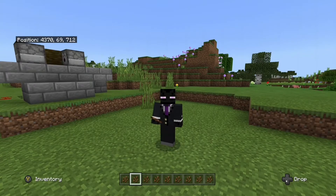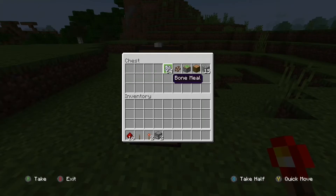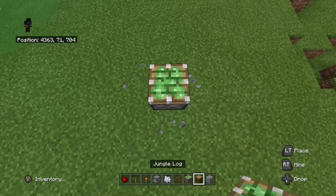For this farm you're going to need 16 redstone dust, one lever, two redstone torches, two dispensers, a lot of bone meal, some cocoa beans, a sticky piston, a jungle log — it has to be jungle — and 15 solid blocks of your choice. First thing you're going to do is place your sticky piston.